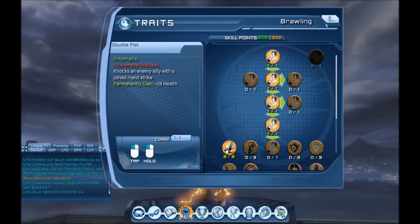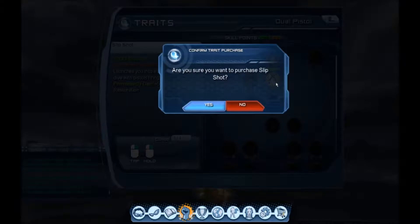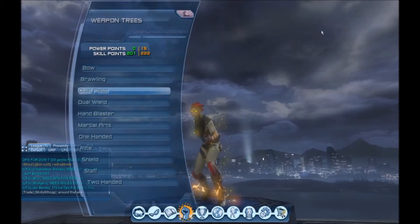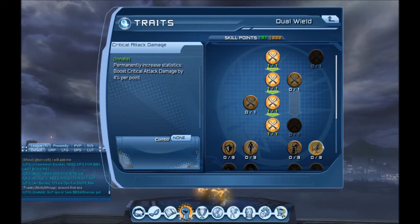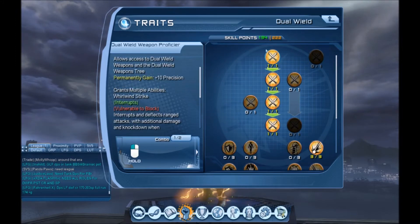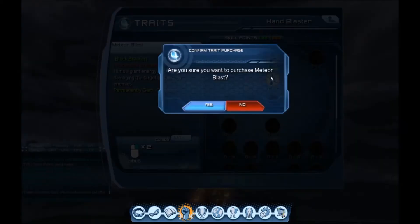What I'm doing is basically just going down the whole list, making sure I open up each tier of bonuses by putting four points into the tree and getting the critical attack damage bonuses.